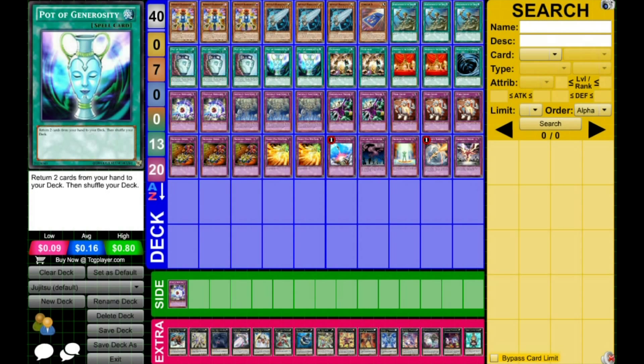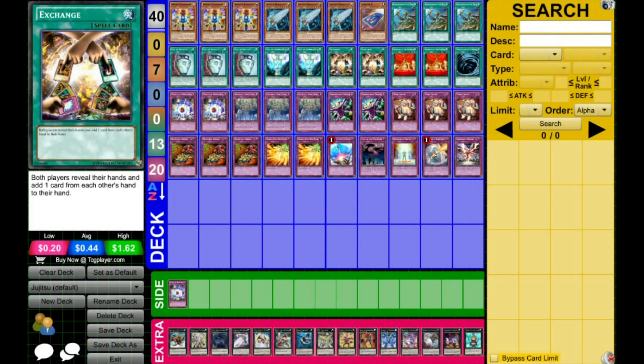Your combo pieces are Pot of Generosity and Mystical Ref Panel. These two cards combined essentially let you take two cards out of your opponent's hand. Once cards are back in your opponent's deck they're pretty hard to get to, simplifying the game much quicker. You'll probably never use Pot of Generosity on yourself, but you can give it to your opponent with Exchange. Exchange is pretty good — you can give them cards they can do nothing with and take the most important card from their hand, and importantly you get to see what they're playing.